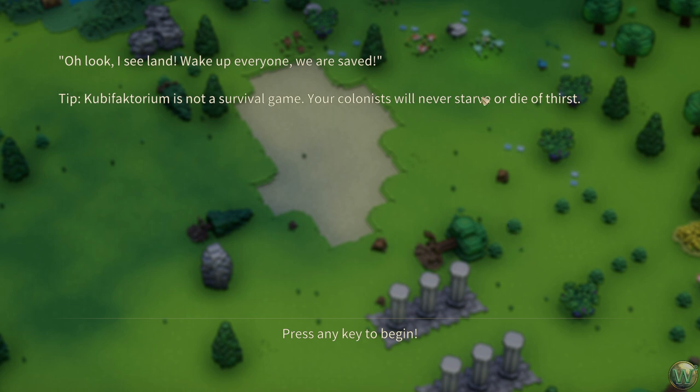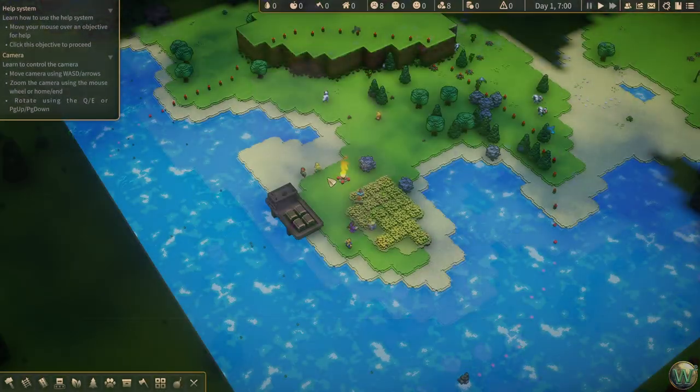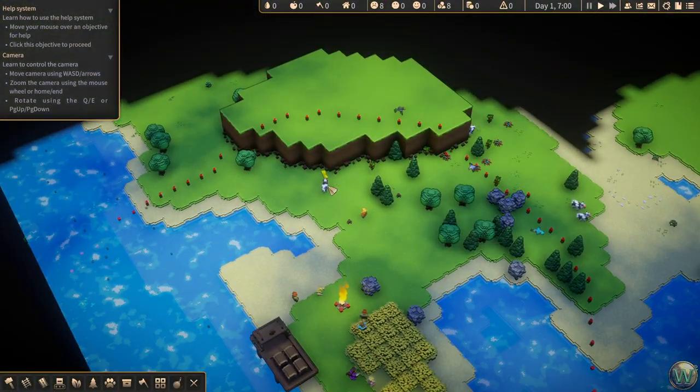This is a great tip to show up here if this is your first time playing: it is not a survival game. The colonists eat and drink only to maintain a happiness level, not to survive. So you don't have to worry about managing that critically. We spawn here on this island with a little bit of a tutorial on movement and whatnot.